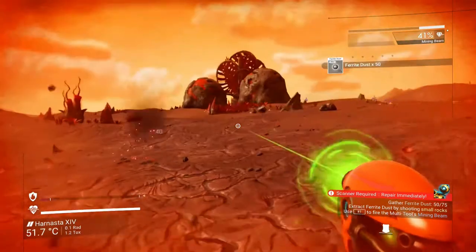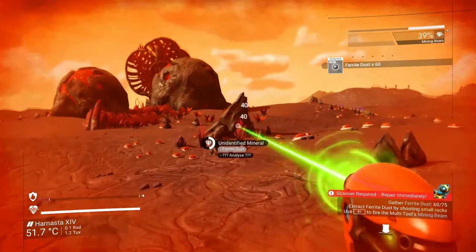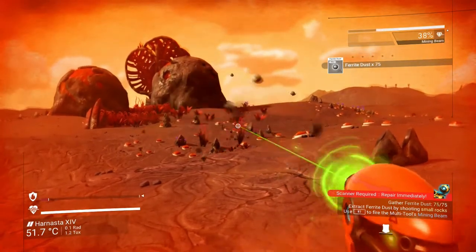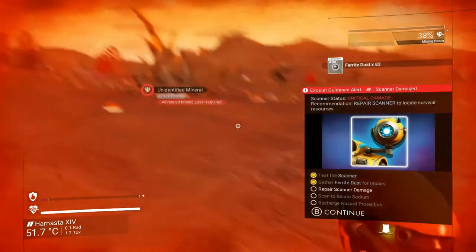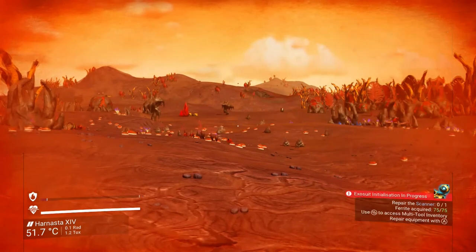Keep going for these rocks — bigger rock means more ferrite dust. So we now have the 75 ferrite dust that we need. It says to repair scanner damage.